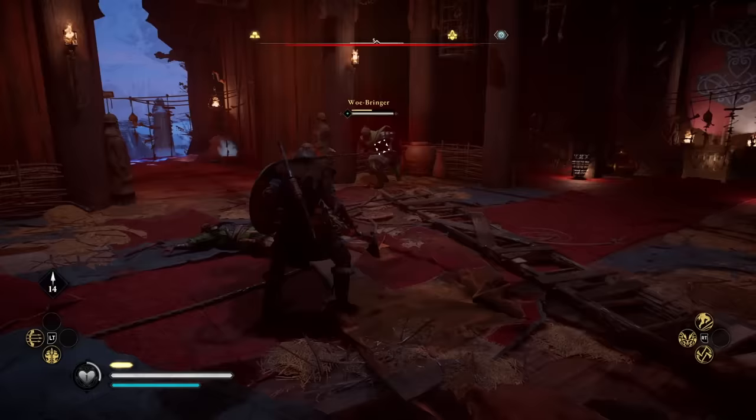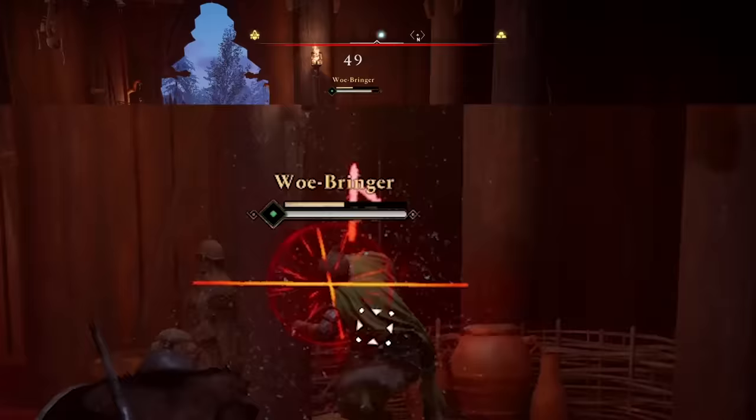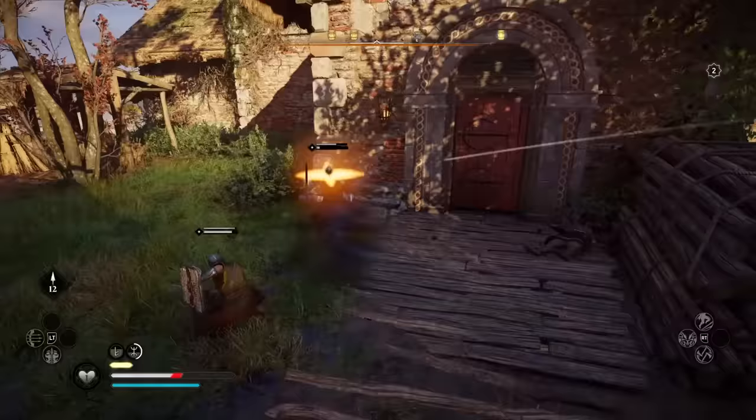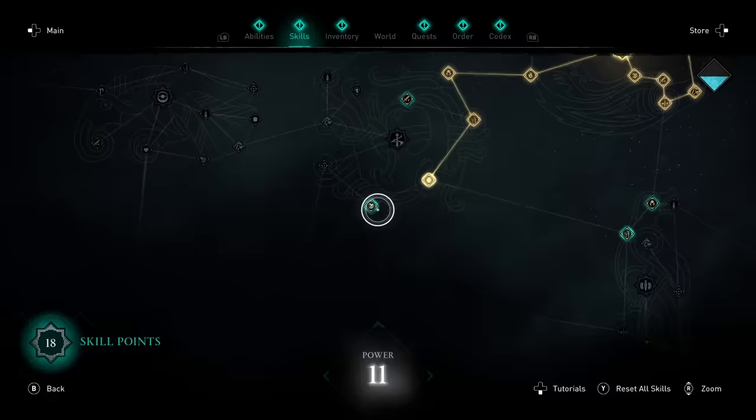Another really useful skill is the Counter Roll. It lets you roll over an enemy's back and attack them from behind when they perform unblockable attacks — definitely a tactical advantage. For certain enemies like ones with shields or just really tough dudes, it's gonna be really helpful, because you do additional damage and stagger damage when you hit an enemy's back. It's way to the left on the skill tree.